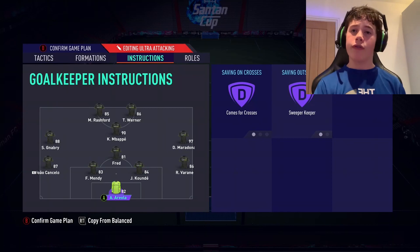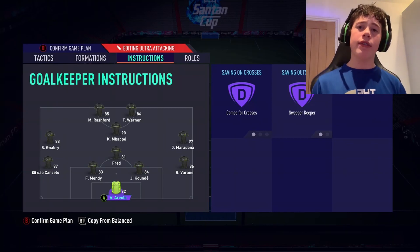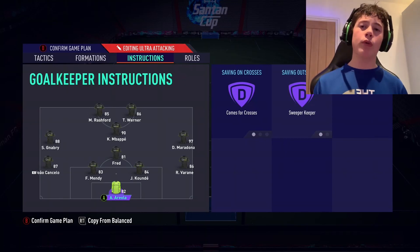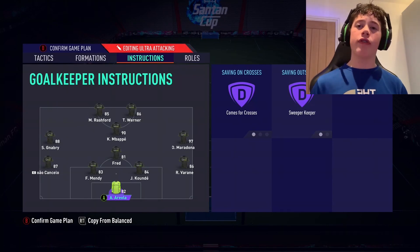Moving on to our goalkeeper — the final player in the instructions page. He is going to have comes for crosses and sweeper keeper. If you're not already using this, I really recommend it. It means your goalkeeper plays far more aggressively — punching down corners, catching the ball, and even cutting out attackers who run in behind your defence. It will save you a lot of goals.